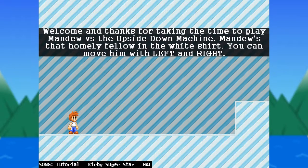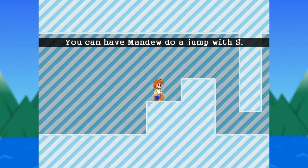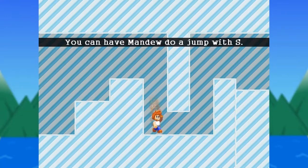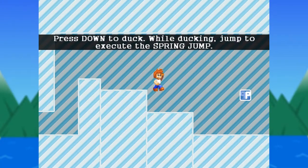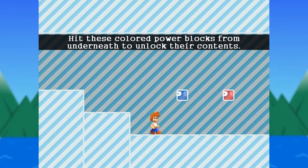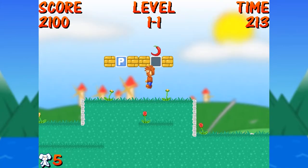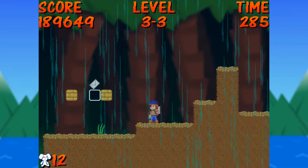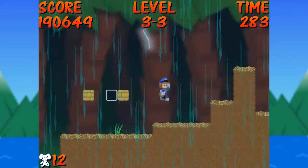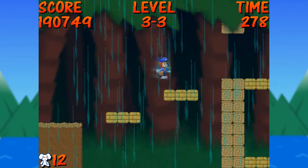Once again, you control the lovable Mandu, who controls pretty solid in this game. You are able to do very short jumps and long jumps without it feeling floaty. I like that the momentum was adjusted so you don't go too far in either direction. Power-ups like the Tomato, Hammer, and Red Pepper make a return, and a new power-up is introduced that turns Mandu into Meldu, able to throw letters at fast speeds that does a number on his enemies.